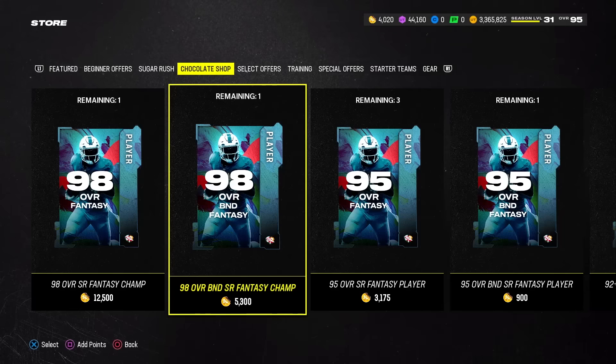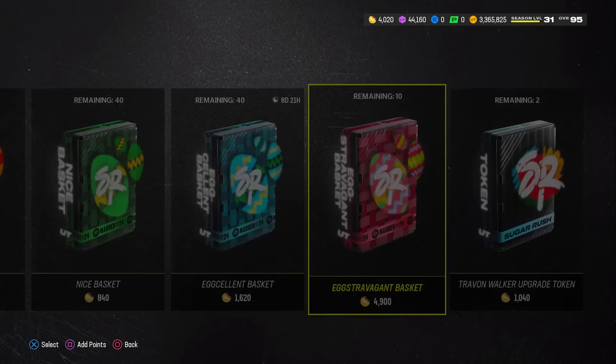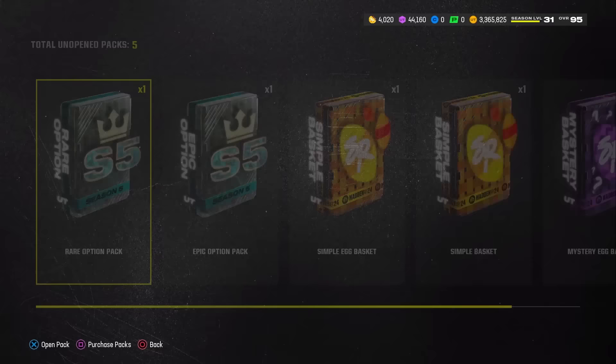Chocolate is the absolute name of the game in the Sugar Rush promo in Madden 24, and in this video I'm going to be showcasing the best methods you need to know to scoop up chocolate in Madden Ultimate Team. Welcome back to another Madden 24 video — hope you're having a wonderful start to your day. Let's get it started.